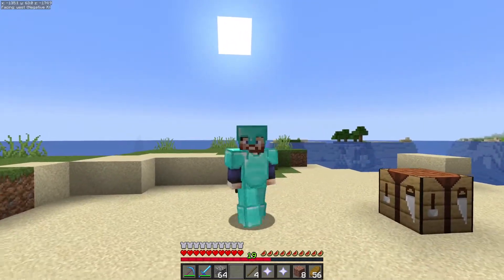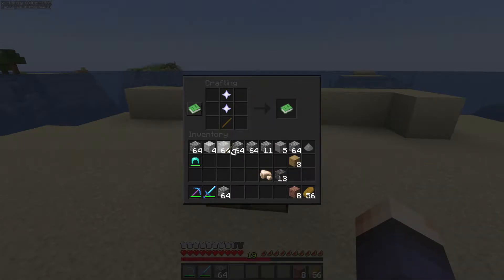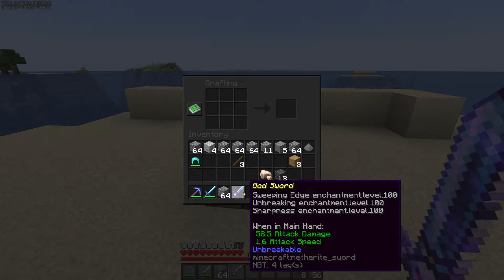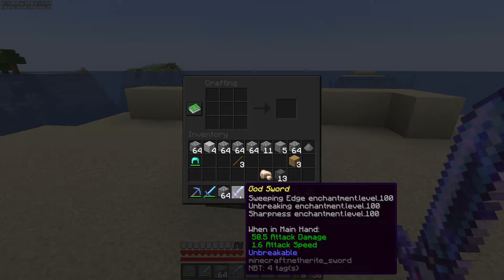We have our stick and our two nether stars. Let's craft this god sword! So we take our two nether stars and our stick and it gives us a book. The book turns into the god sword — look at that thing. Sweeping Edge level 100, Unbreaking level 100, and Sharpness 100. 58.5 attack damage and it's unbreakable.